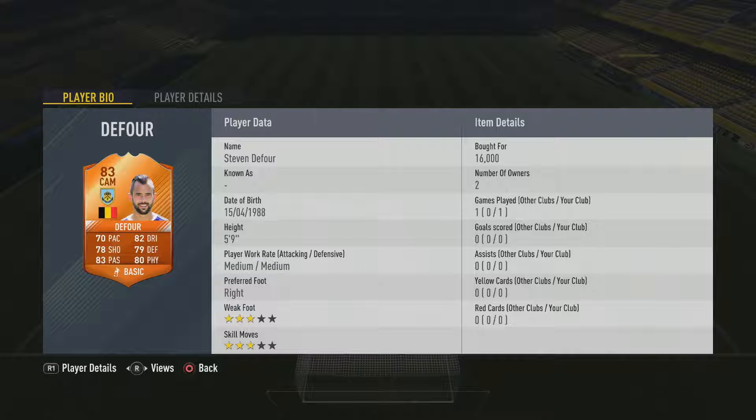Hey guys and welcome back to another Swabular Challenge on FIFA 17. This time, as you can see, we're doing it on Burnley — Stephen DeFour. I think he was the FA Cup Man of the Match. I bought him about two months ago, so he actually looks like a decent player: 70 pace, 78 shooting, 83 passing, 82 dribbling, and 80 physical. Not too bad stats to be honest.